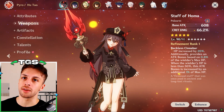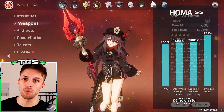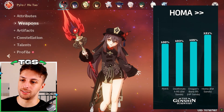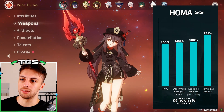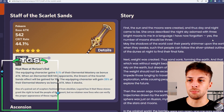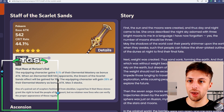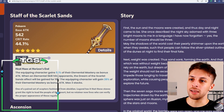In terms of weapon rankings, there aren't essential differences compared to when she came out. Staff of Homa is obviously still the best weapon — it's the signature — and she still has Dragon's Bane and Deathmatch as low cost options. In terms of new 5-star weapons, she got the Staff of the Scarlet Sands, the Cyno signature, which she can use very well because it takes the elemental mastery stat Hu Tao's skill scales with and makes it produce extra attack for her, so it's a match made in heaven.